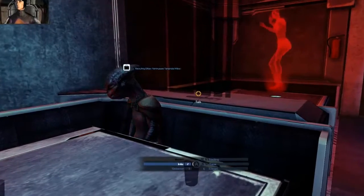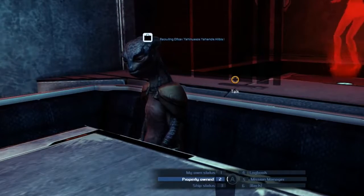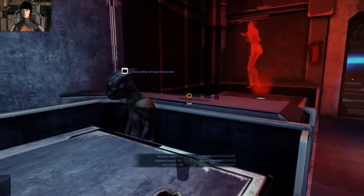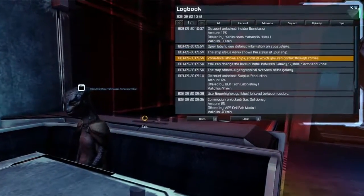One request we heard a lot was that people missed a proper logbook to keep track of their progress. So we have added a logbook to the info menu here from the main menu. As you can see, the logbook has tabs with categories.